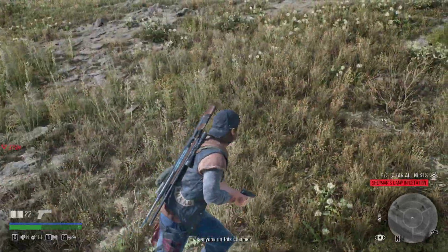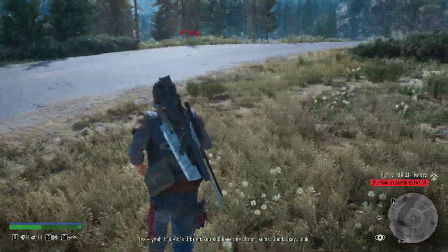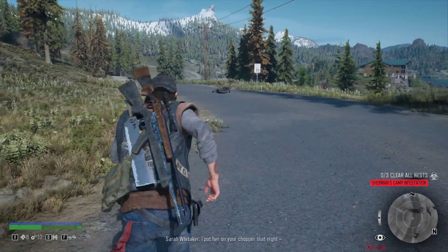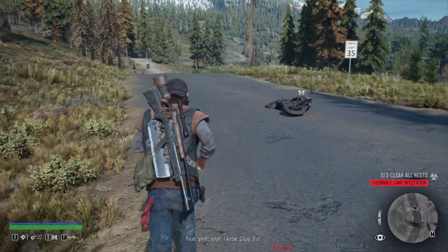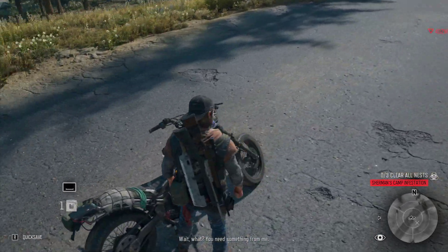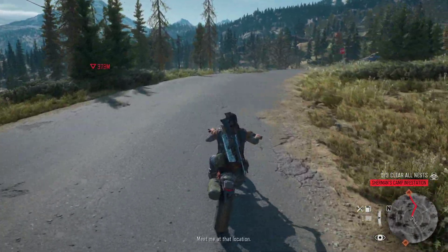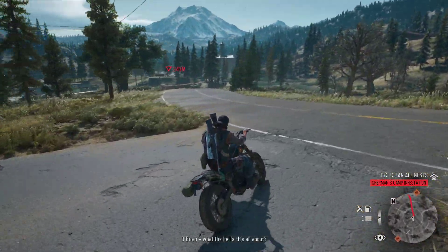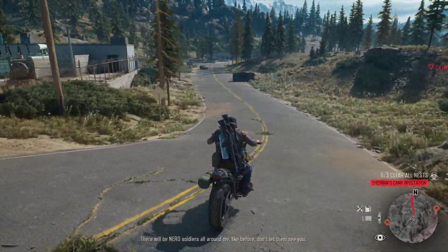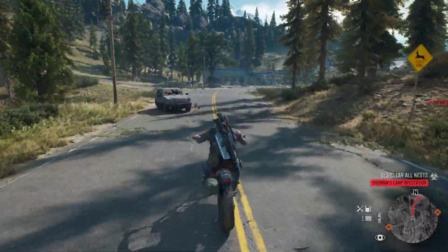Hello? Is anyone on this channel? O'Brien, is that you? Yes, it's O'Brien. You still have one of our radios. Good. Look, I'm gonna try and help you — find out about the woman, Sarah Whittaker. I put her on your chopper that night. Yeah, I know. Okay, but first you gotta do something for me. There's a digital display on your radio. I'm gonna send you a coded message — coordinates. Meet me at that location. O'Brien, what the hell is this all about? Just meet me there. There'll be Nero soldiers all around me like before. Don't let them see you. O'Brien, out. Looks like we got another mission with O'Brien.